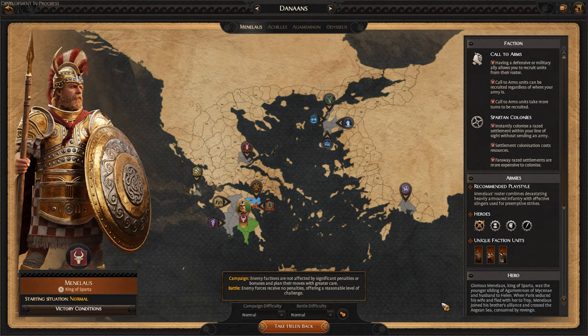So King Menelaus is the king of Sparta, and his two faction abilities are actually really unique. First, he has the Call to Arms. This basically allows any defensive or military ally Menelaus can recruit from their roster. He can recruit from anywhere as long as he is either encamped or not in enemy territory, but the kicker is they cost a lot and also cost at least two turns even for basic standard units. It's pretty cool, not super useful in the early game, but as the game progresses towards turn 40 we'll see more unique units pop up with that.